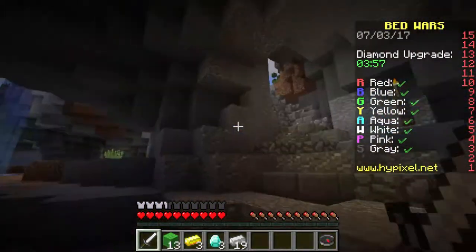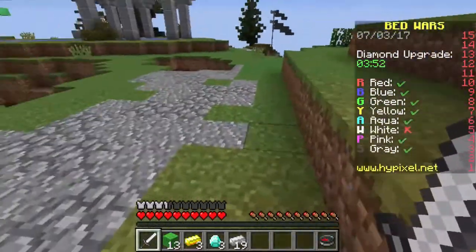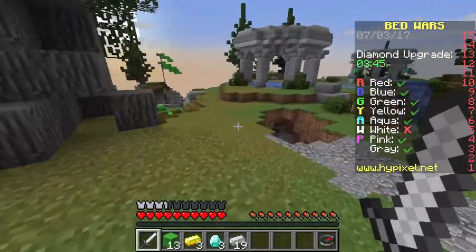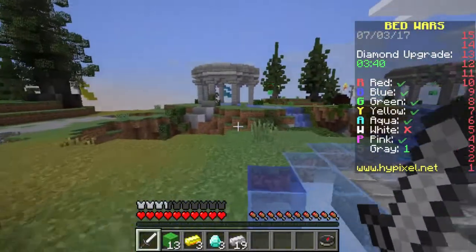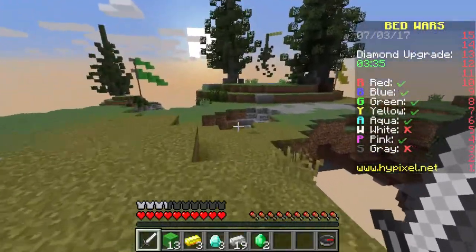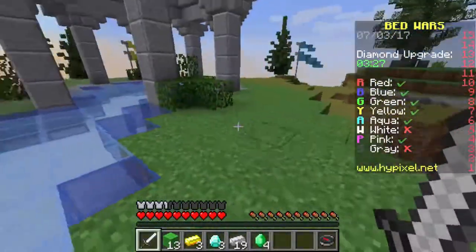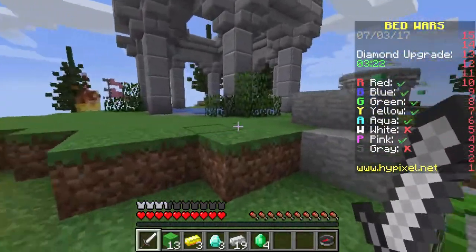Emerald gems. At the middle, emeralds are the most valuable thing in the game. You want to get as many emeralds as you possibly can, because they are the most valuable ore that you can get. I was lucky and I am actually able to be one of the first people to the emerald gems, which is actually really good. So I'm going to try to collect about seven emeralds, because then I can get a diamond sword straight away, and that would be extremely lucky.